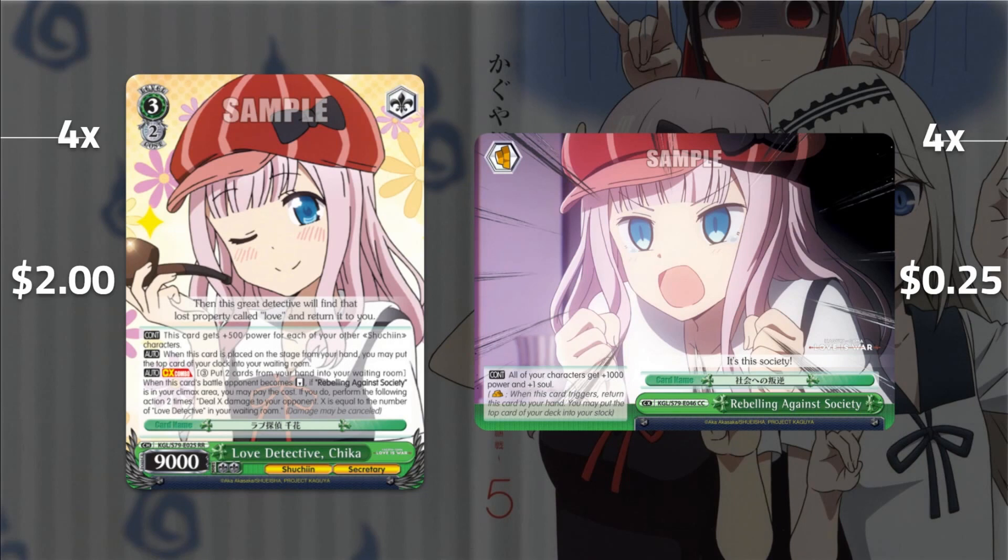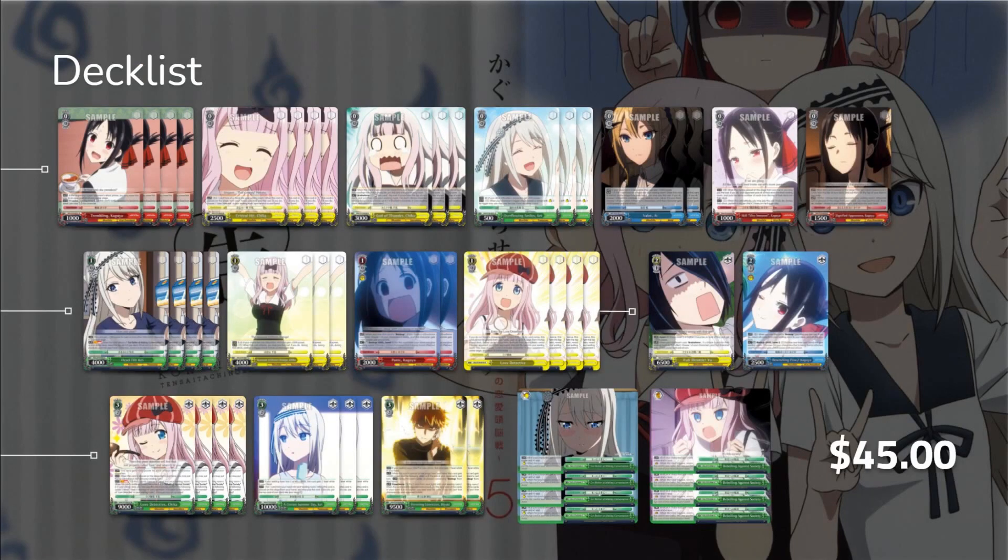The bar will help us do the K combo more often and getting this climax into your hand by end game shouldn't be a problem since it is bar and we're running climax swaps. The whole finisher package is only nine dollars, and here's the deck laid out one more time — $45 on TCGPlayer before shipping for the whole thing.